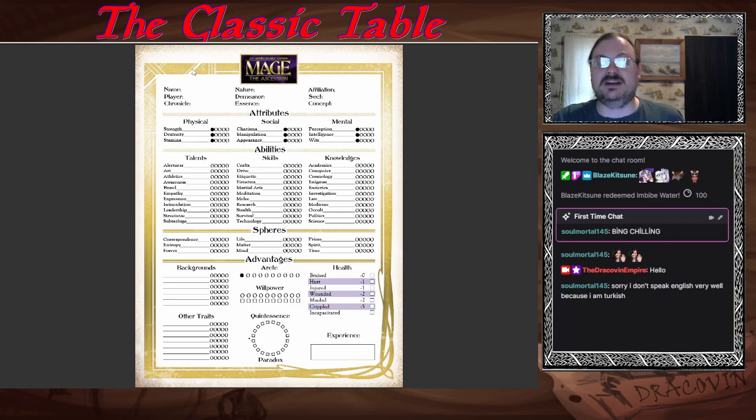Your attributes are pretty self-explanatory. Physical: Strength — lifting stuff; Dexterity — flexibility; Stamina — your body and ability to withstand things. Social: Charisma — your general grace, presence, and appeal; Manipulation — your ability to manipulate other people, your social cunning and innate psychology; Appearance — how well you look. Mental: Perception — how perceiving you are of things; Intelligence — general intellect; Wits — kind of your mental reflex.